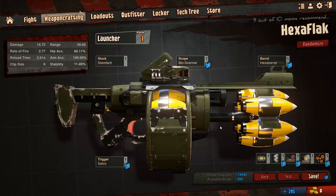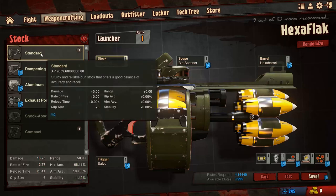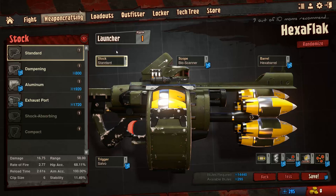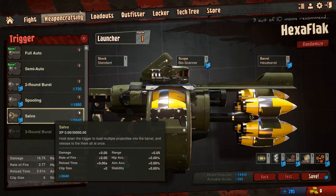So basically with the stock, I use standard because I don't need anything that worsens or changes the stopping power or the recoil — that's not a big deal right now with the launcher. I'm also using the salvo trigger, which is a really, really important part of this setup.